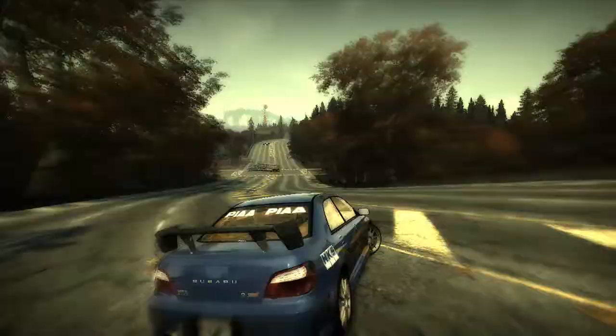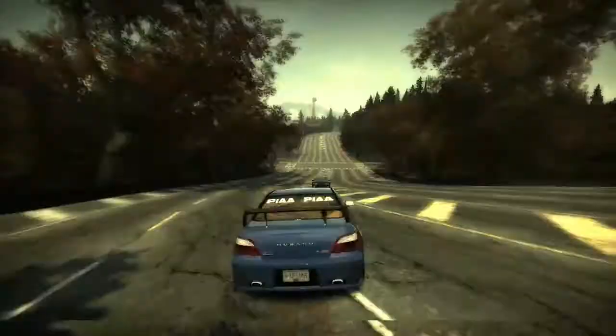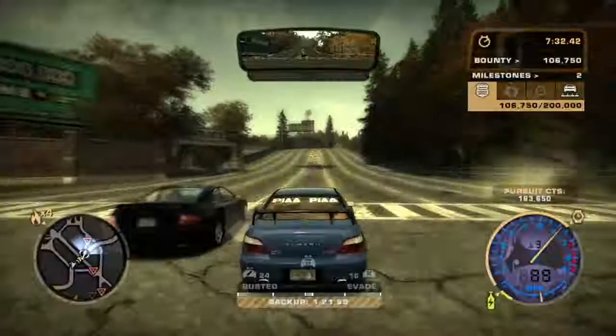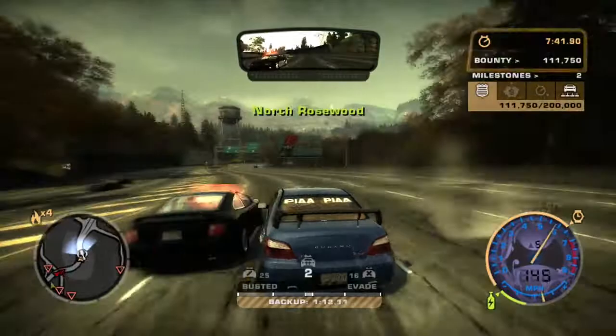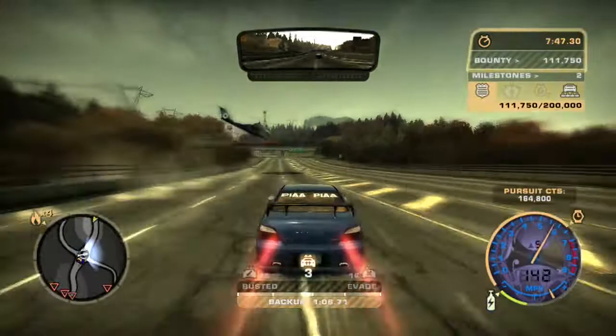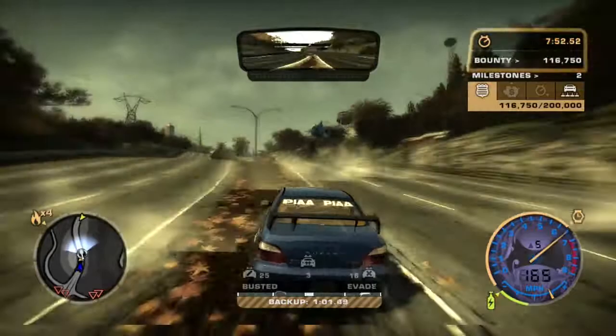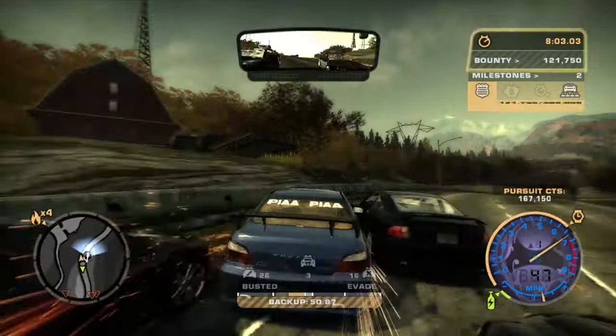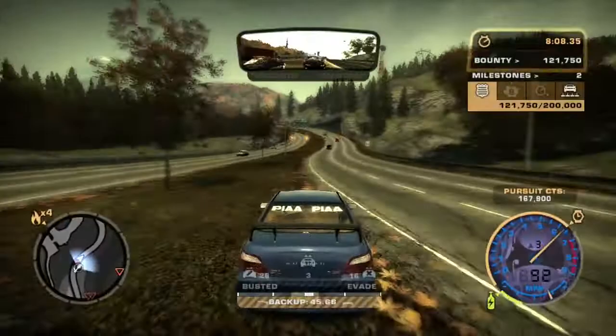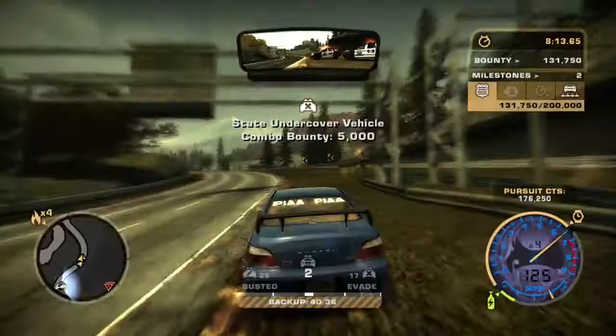Oh god, that cop is upside down. You doing okay? Distract someone else. Wrong button — it's Y to look back. It looks like there should be guns on that helicopter. Oh, there's a bridge. This helicopter pilot is really dangerous — he just smashed into a big rig! Holy freaking crap — what? How does that even work? I'm done. That helicopter pilot is dangerous.